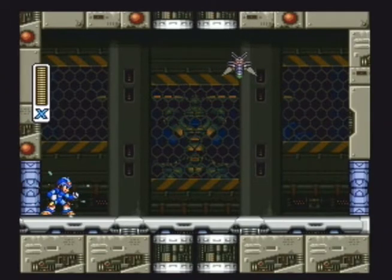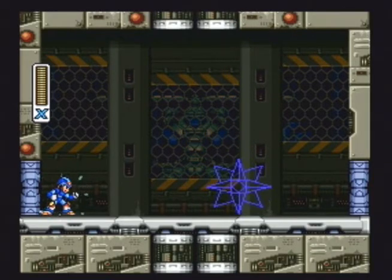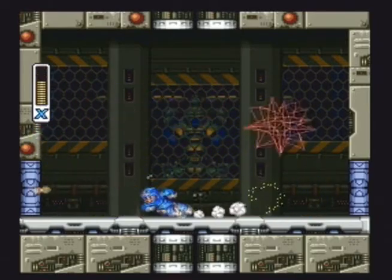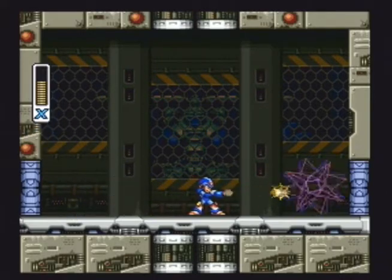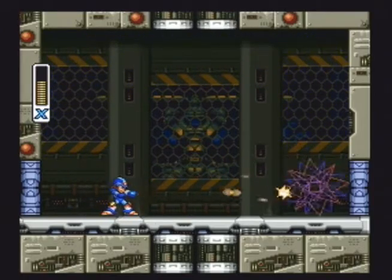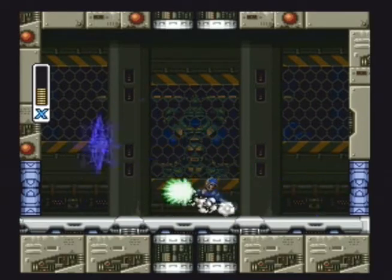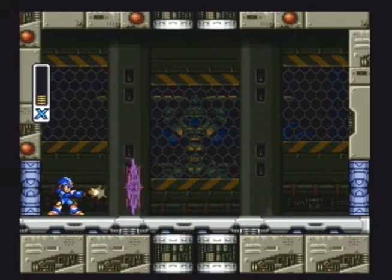Now, you're probably wondering, why am I trying to do this? Because when you get the arm upgrade, you get two extra levels of charge. When you have Zero's Saber, your last charge turns to green. But it's still four charges, so I'm curious as to what happens. I don't really want to look it up. I haven't really had the patience to look it up. This thing is wrecking my face.